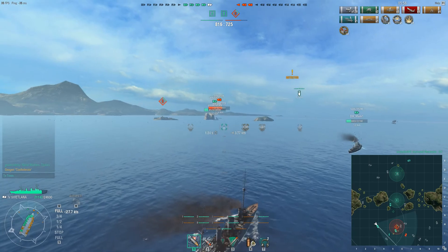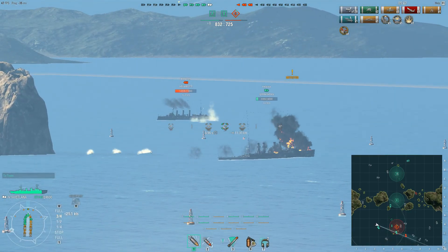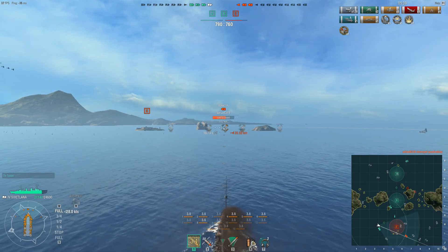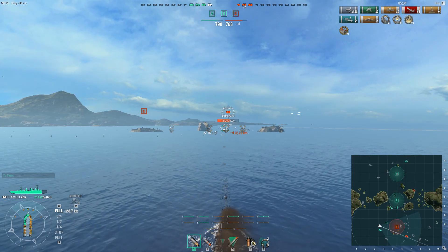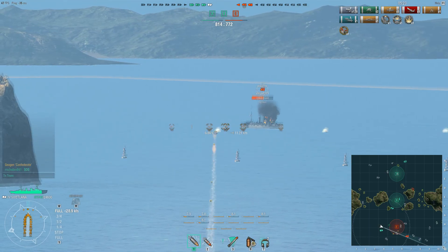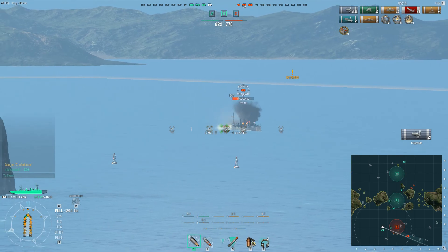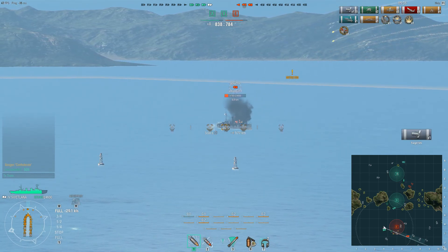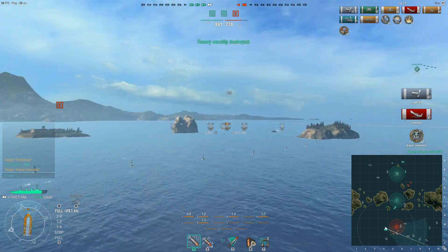We get a Confederate badge, which I believe is doing 30% of the total damage of the enemy team — very nice. It's the Bogota, the tier 3 Soviet cruiser, much like the St. Louis in that it's slow, has a lot of guns, and is quite well armed — 130mm guns. Our aircraft carrier is calling for help but I'm nowhere near him. He's under attack from the Omaha and that Nevne. This Bogota takes a nasty hit from a torpedo as he's reversing. Just trying to get that last bit of damage — there it is. Kraken Unleashed! Success.